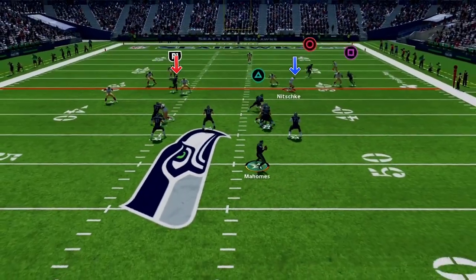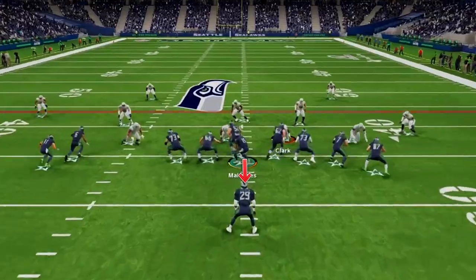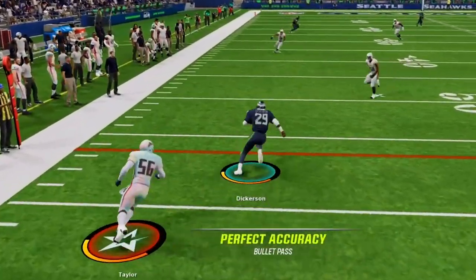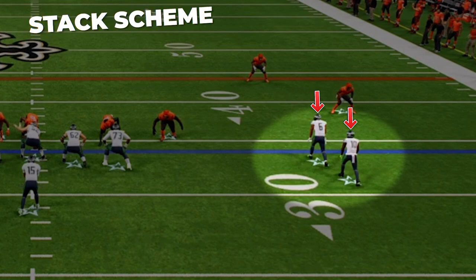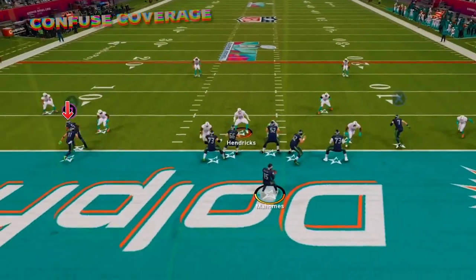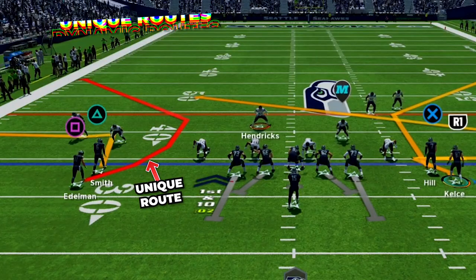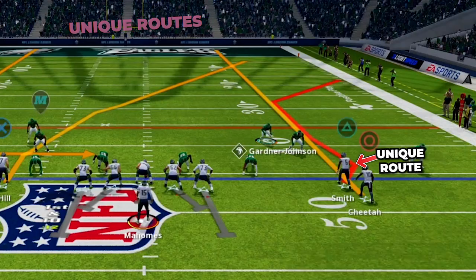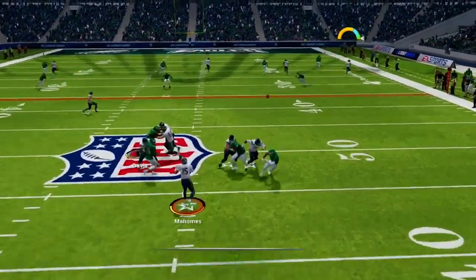For checkdowns on this play we have the tight end over the middle — a great option if the user vacates the middle — and the running back in the flats for another solid checkdown to pick up yards after the catch. The thing that makes this offense so dynamic is the stack looks. They give easy free releases off the line of scrimmage, can confuse coverage and sneak receivers open deep down the field, and feature the most unique route combos you won't find in any other formation — that is why the stack formations are the key to this explosive passing attack.